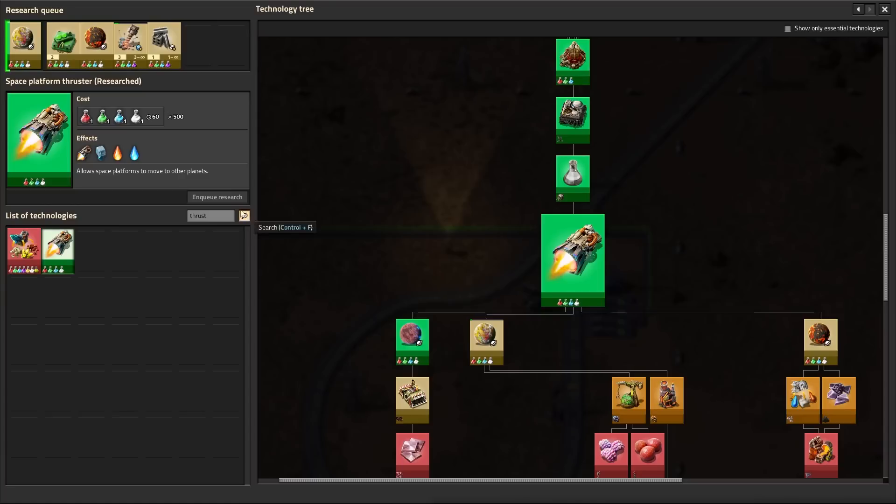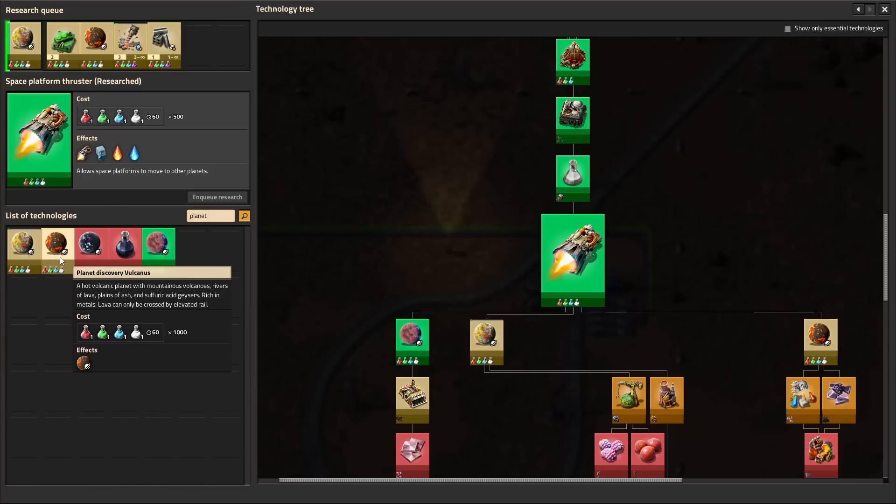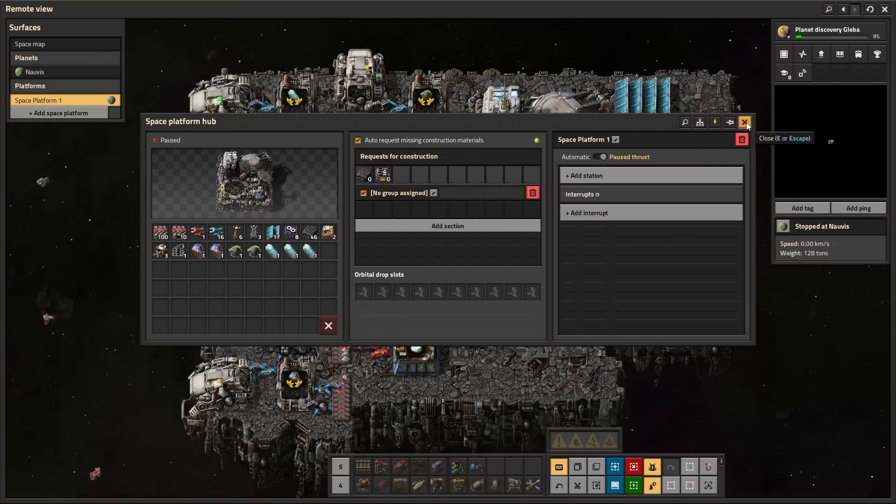Once you've unlocked thrusters you can start researching planet discovery. It'll allow you to research three planets to start with, which are Gleba, Volcanus, and Fulgora. After completing the research for a planet you'll see it as a new destination in your space platform hub.